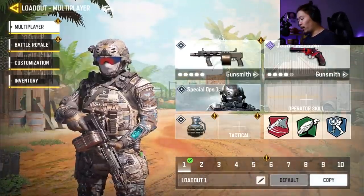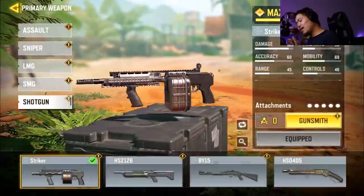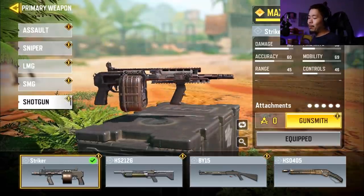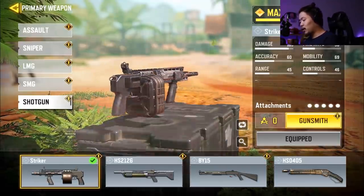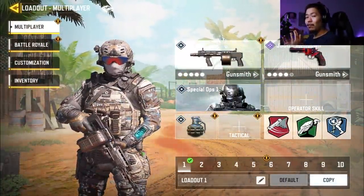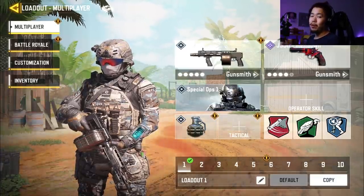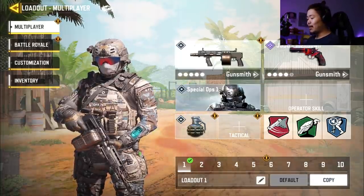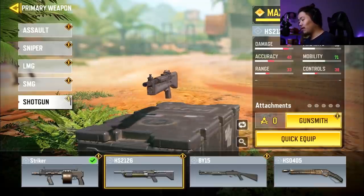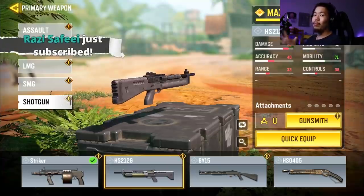We're going to start off with the first one, which is going to be a shotgun class — it is the Striker. Initially I thought the Striker was going to be good because I thought they were going to boost the damage. Once we get into the training you can see the Striker literally does the same amount of damage — 10 damage per bullet, up to eight bullets. It doesn't have birdshot, so unlike the HS2126, this gun has the potential to still one-tap someone even at long range.